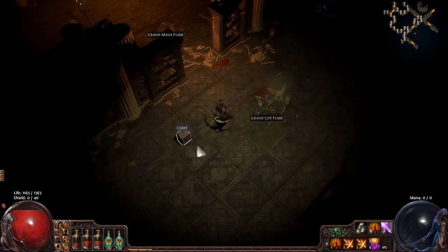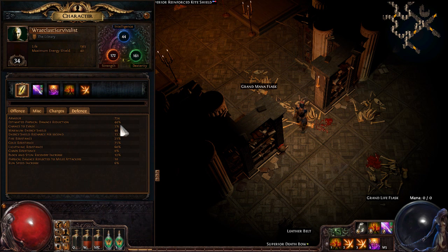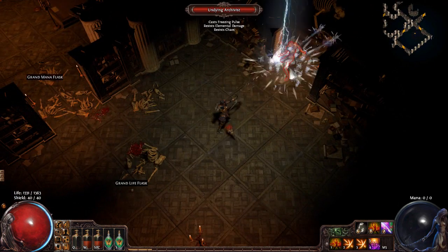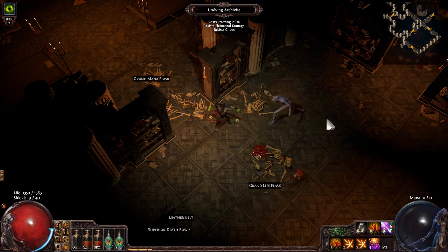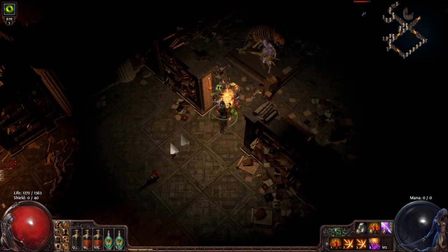Something you should especially take notice of when dealing with physical hit mobs is your defensive capabilities. This estimated physical damage reduction percentage is reliant on your level — we're level 34 in a level 33 zone, so it's pretty accurate. However, armor scales poorly against big hits. The way I like to describe it: if you're wearing full plate mail and someone stabs you with a knife, it's super effective; but if someone hits you with a wrecking ball, it's not really going to help — same thing happens in Path of Exile.